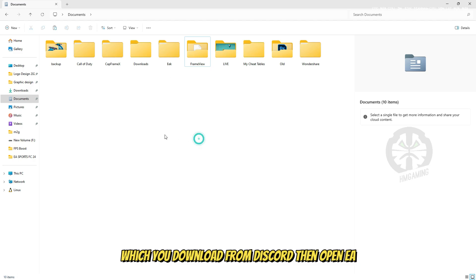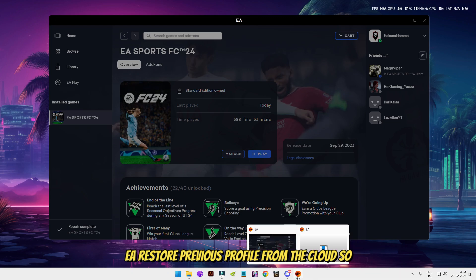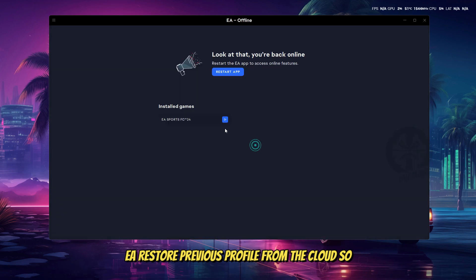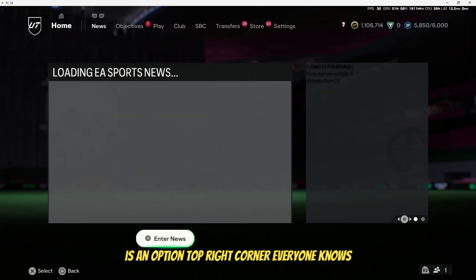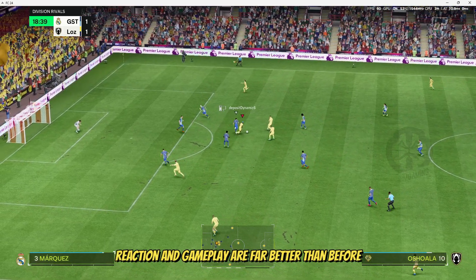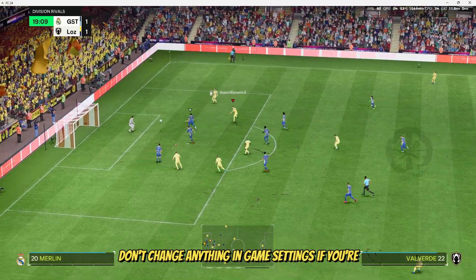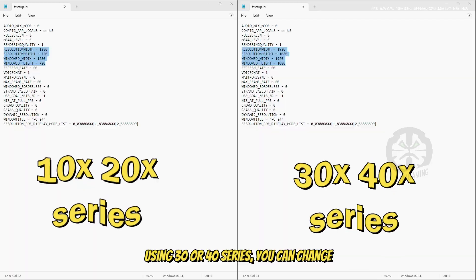Replace the profile folder with the one you downloaded from Discord. Then open the EA app and go offline — this is really important because EA restores the previous profile from the cloud. After all of this, the EA reaction and gameplay are far better than before. Don't change anything in the in-game settings.